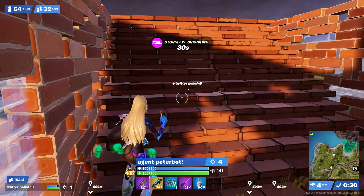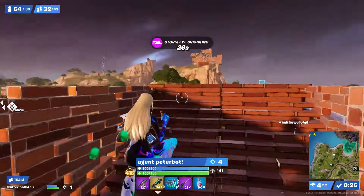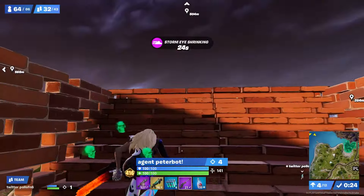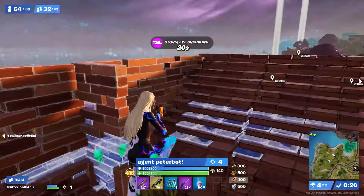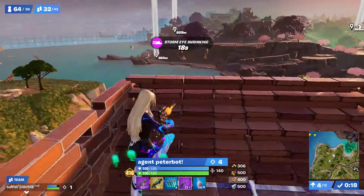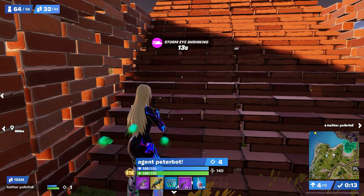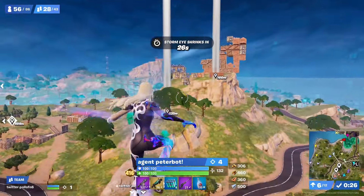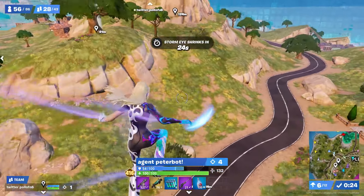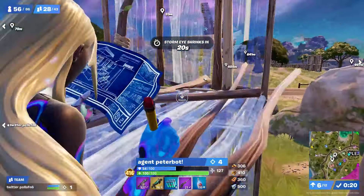After this, surprisingly, they don't really get into any engagements. They decide to essentially box up near the reboot van, not making any edits and just waiting for the zone to pull — knowing they have the dash medallion to drop between each other as well as the Flawberry Fizz. Eventually zone does pop, and they go within 15 to 20 seconds of it popping, using the Flawberry Fizz and dash effects to get right up on edge and once again box up.